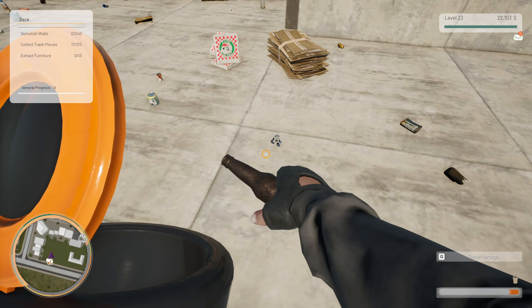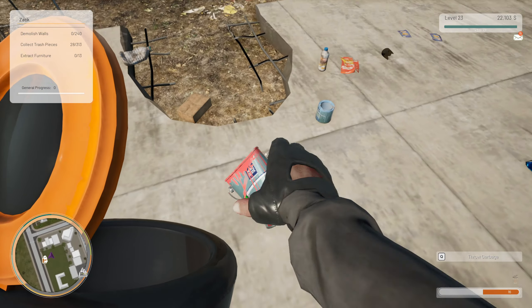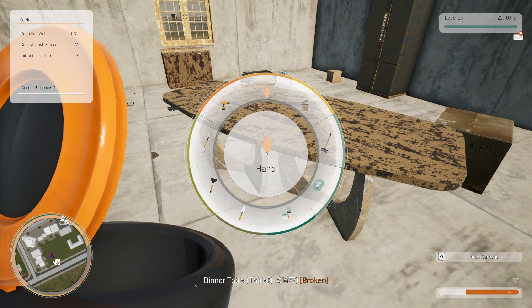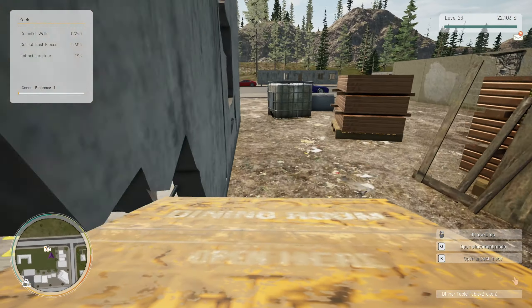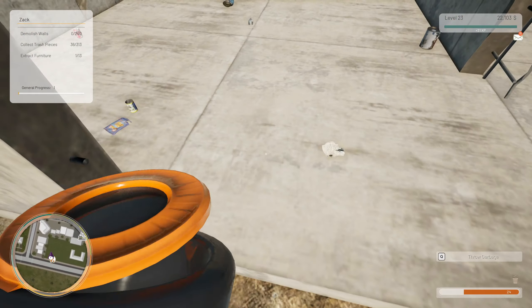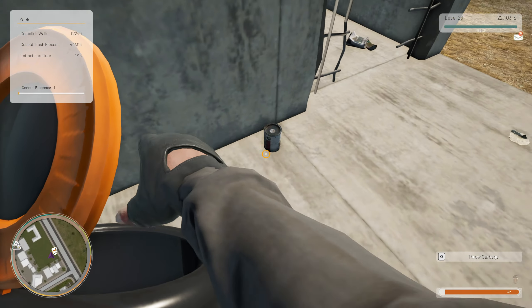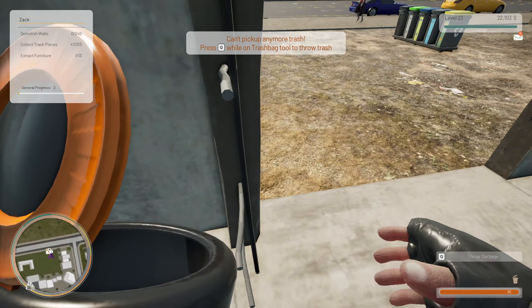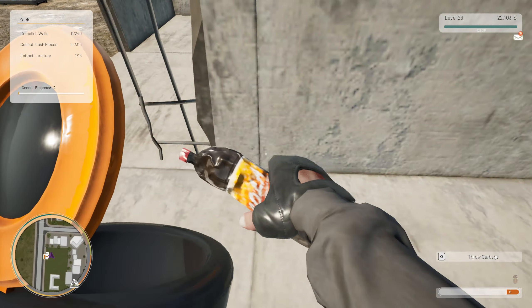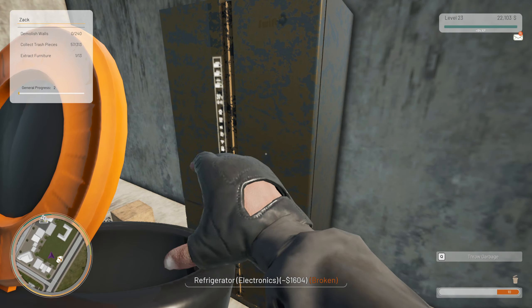I'm not going to do all of this on camera because it's just too boring. Let's have a look at how much the furniture is worth - lots. We'll pack that up and pop that straight in the van so I don't accidentally demolish it. I don't think I've got any recycling back at the depot, but we'll have to go back to compress stuff anyway, so that's fine.